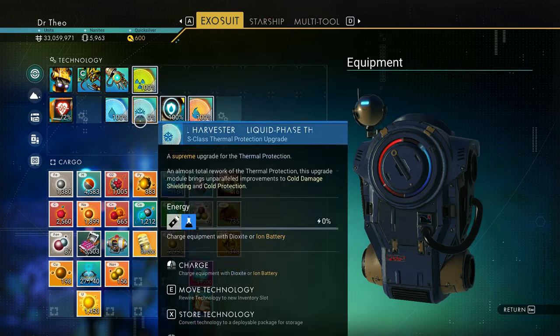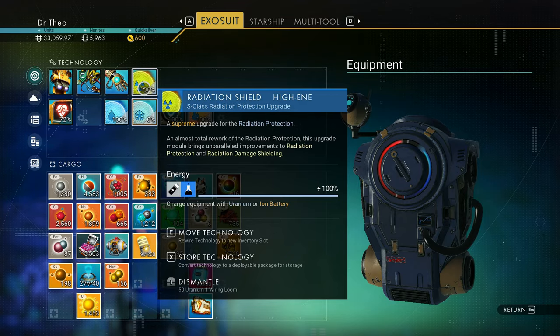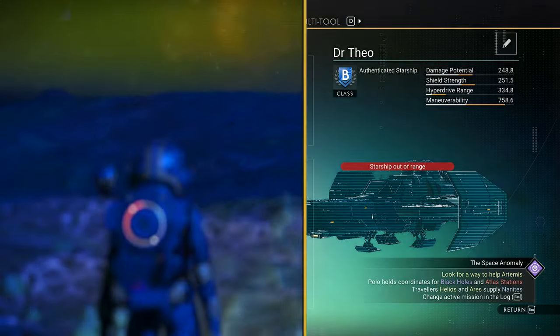Uranium can be used to charge your radiation protection, and it's useful for building some things and for some stuff with the starship.